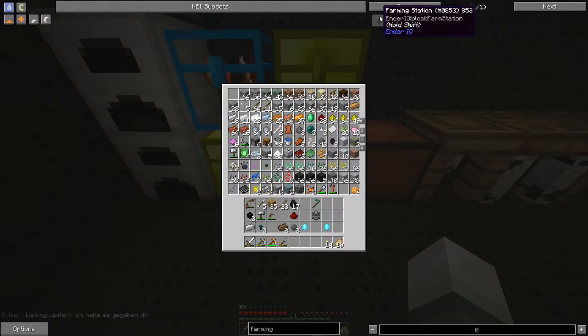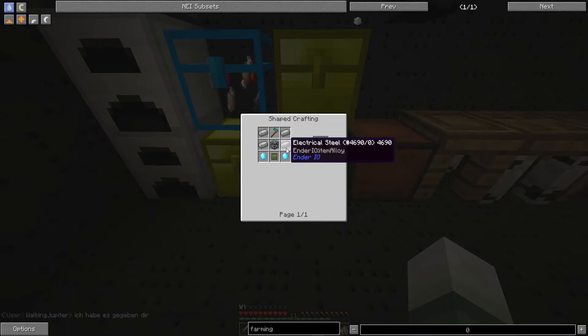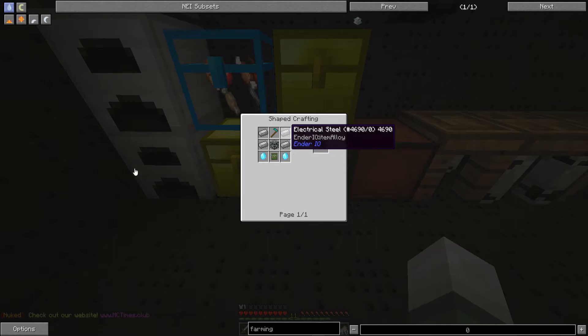After this, the last thing I need to make or get is the electrical steel, and I need four of that. How do you make electrical steel? I'm looking it up. To get this I need an iron ingot, silicon, and pulverized coal. That's lovely, every single time I mine an ore...